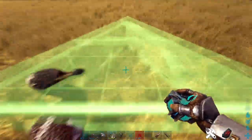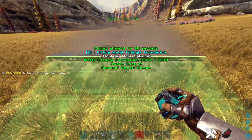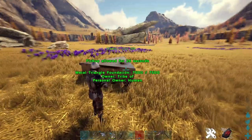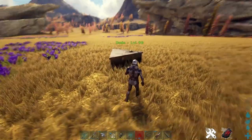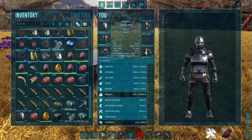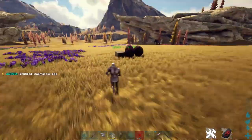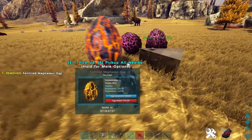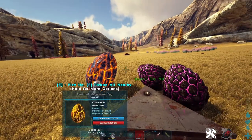Then simply get a Dodo and get a Triangle Foundation, and place the Triangle Foundation in front of the Dodo like this. This way, the Dodo can't actually take damage if you try to shoot at it — we're going to use this to exploit the mechanic. All you're going to do is throw down your eggs right around the area. I'm on a 3x taming server, so I only need three max — probably only two. Just drop your eggs right next to the Dodo, and that's pretty much it for the preparation.